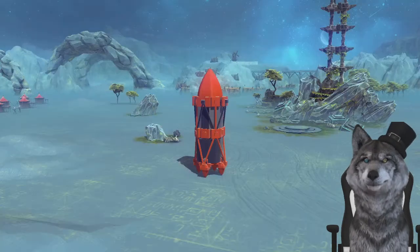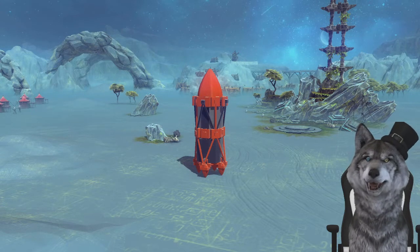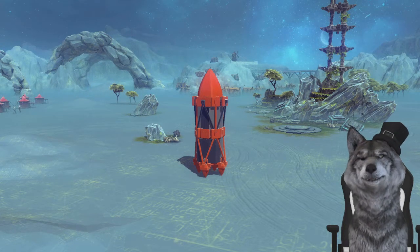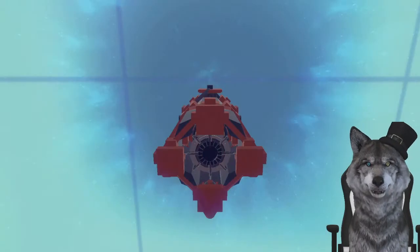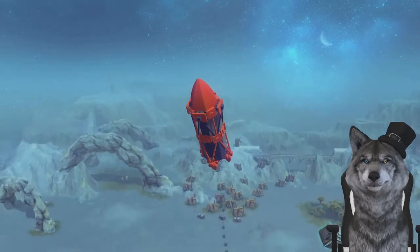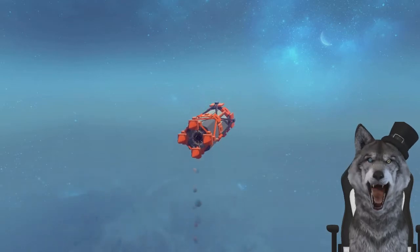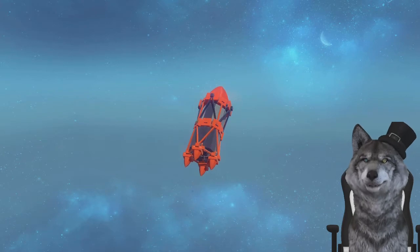Next up we have the Red Rocket — and sometimes the jokes just make themselves. I don't even have to try — I just show up, look cute, and wear my top hat. To launch this thing it's arrow up, then T, F, G, and H. There's also 5 for a camera view. Let's launch it from here — it's just a rocket, it doesn't do anything spectacular. But a red rocket — I mean, come on. You get the joke, right?